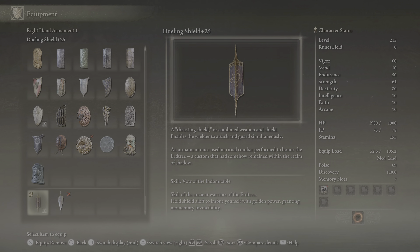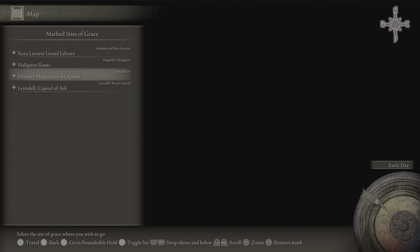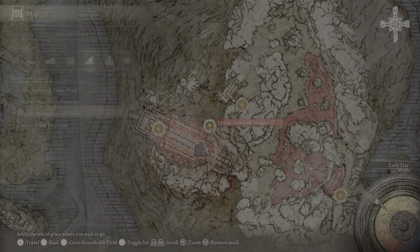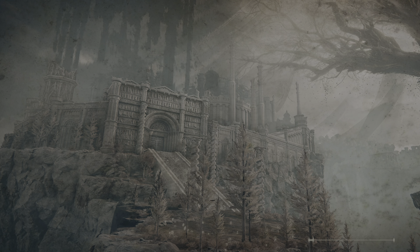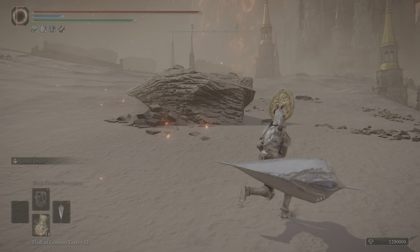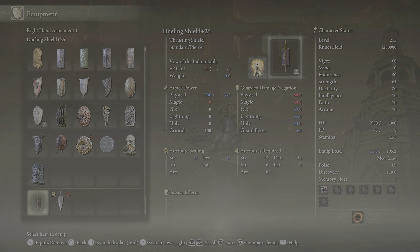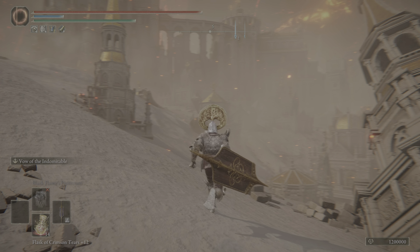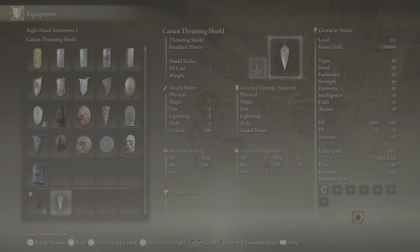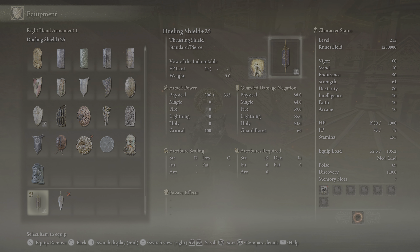I really like this weapon, and I think there's a lot of intricacies to it that other weapons don't have, just because you can block and attack at the same time. I know you could do that with rapiers and things, but this one is so much more effective at it, and it has a variable moveset with really good range and better stance damage. There are two Thrusting Shields — Dueling Shields, I keep calling them. The other one, I haven't upgraded it yet, but I think it might just be better.